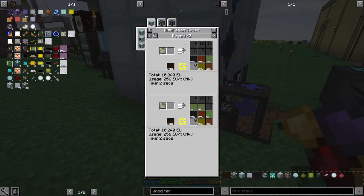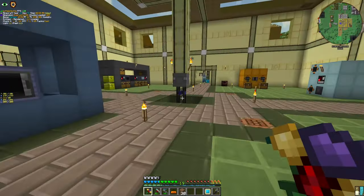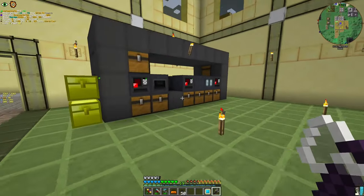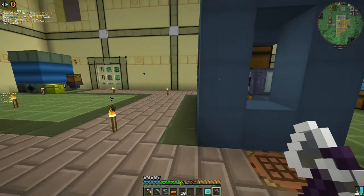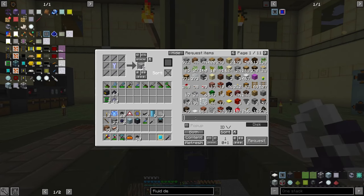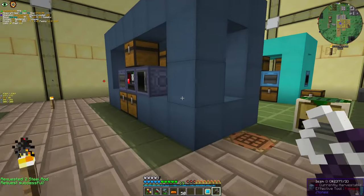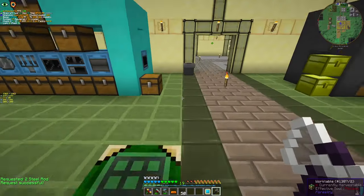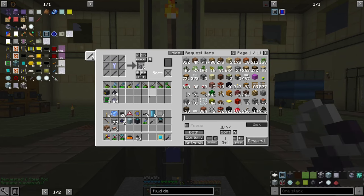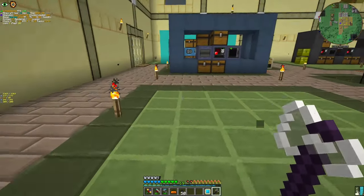Let's look at the recipes for the Distillation Tower. We're going to need an input bus for energy circuit, basic vacuum chamber, and then a bending machine. I just made long steel rods — we just made it.